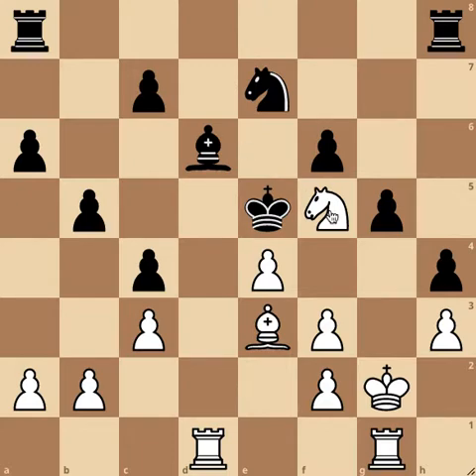The answer is knight to g7. Even though it's not immediately forcing, on the next move you can play bishop to d8. It's a series of forcing moves, and importantly it protects very good squares. Now the king can escape to e6.